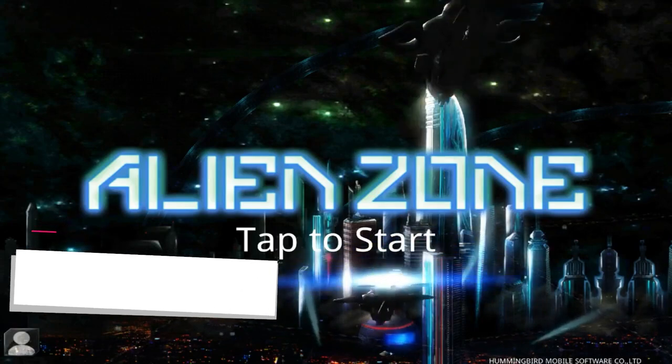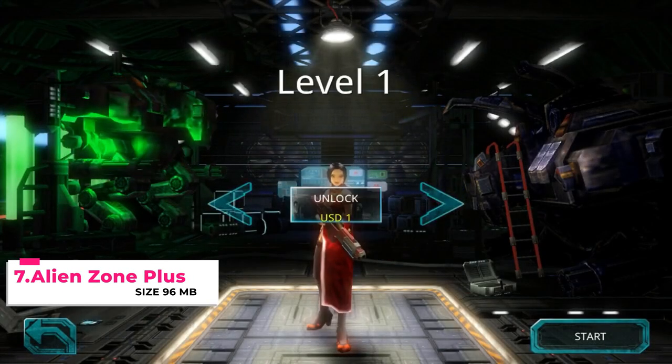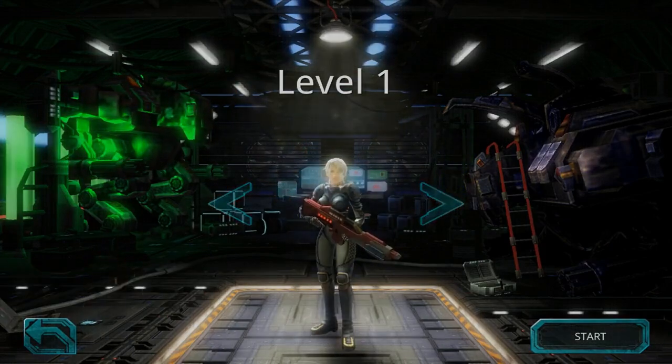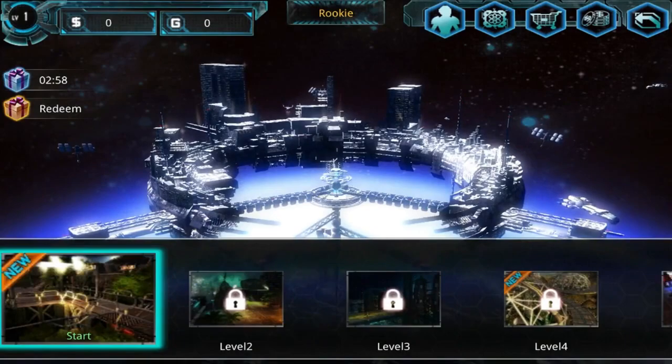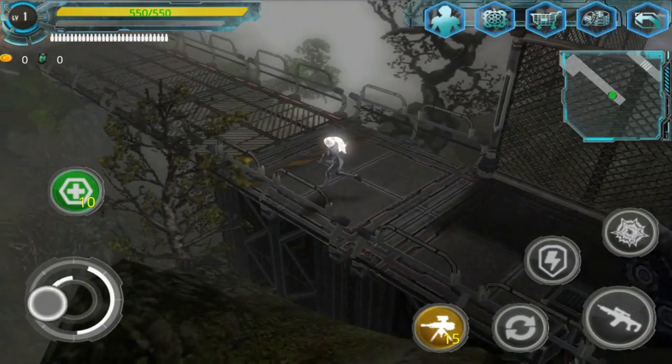Alien Zone 90 is a shooting game set in a space station. There are different villains in this game.